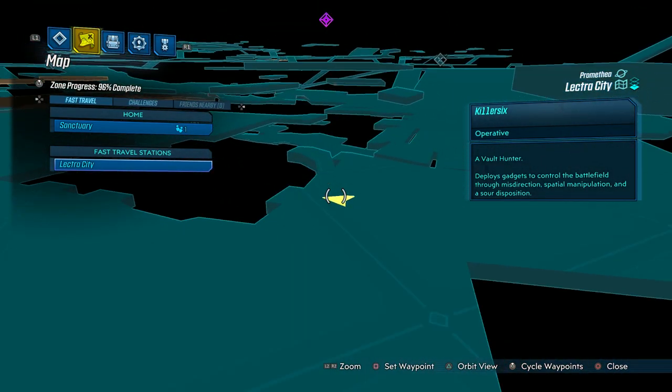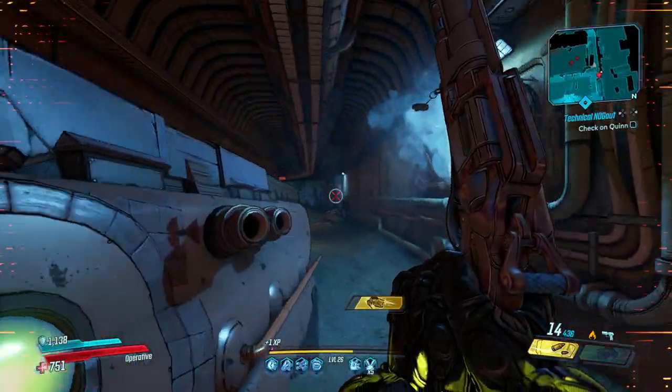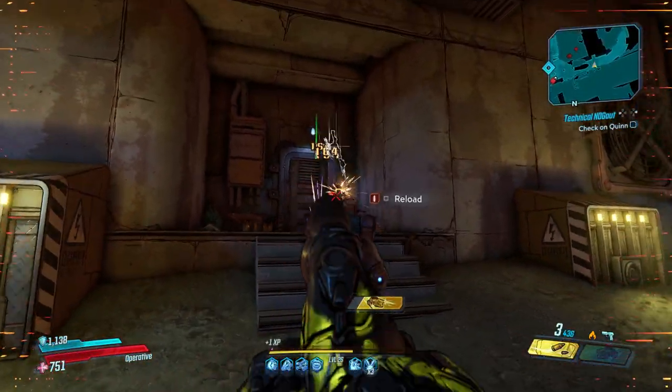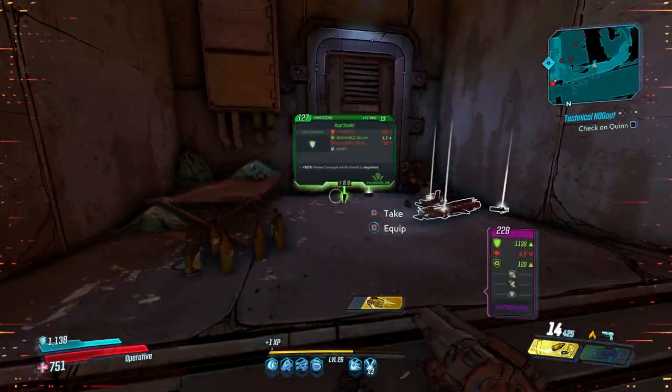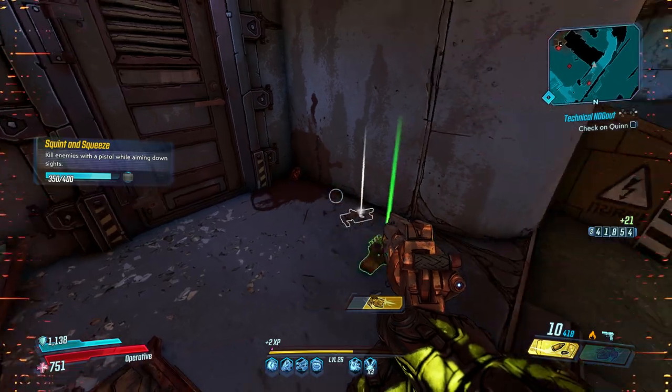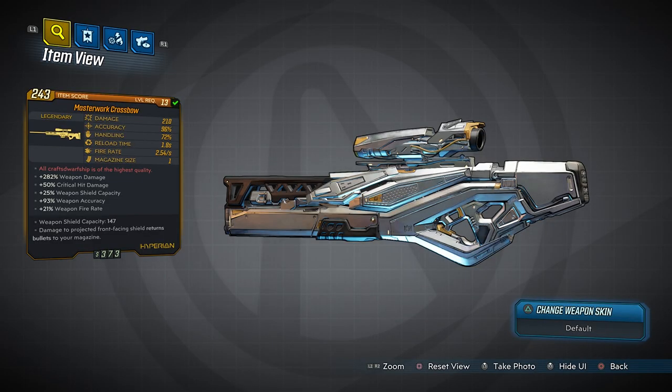Starting from the spawn point, this is where you need to go. There's basically this area where there's a couple ramps down and it takes you down into the subway — you will be going underground for this. He will spawn right here. Now if this place looks familiar, it's because we went here to farm One Punch.